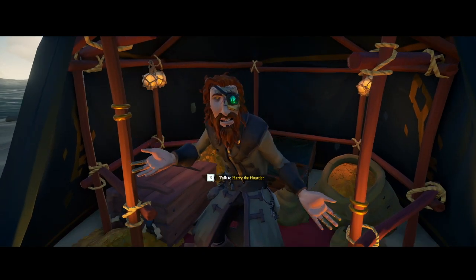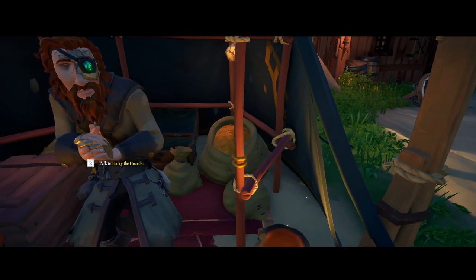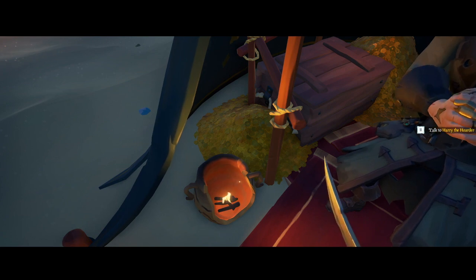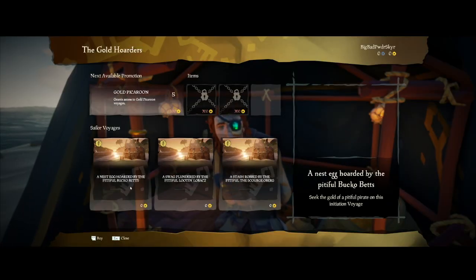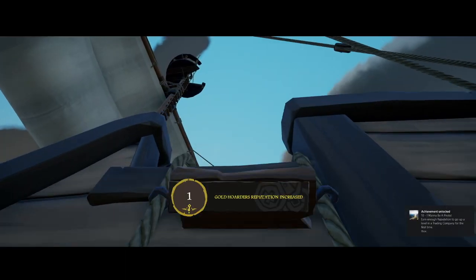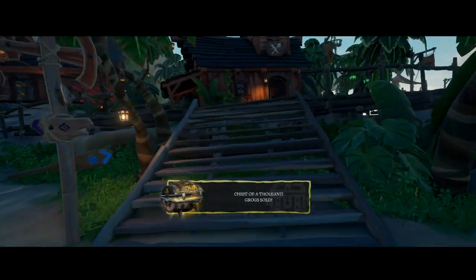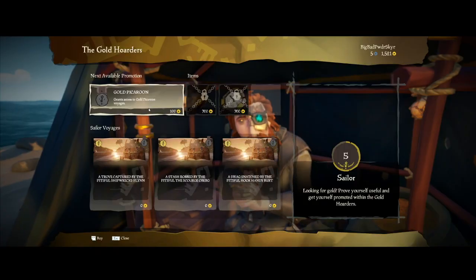In order to begin working for the Gold Hoarders, simply find a tent on the beach lit by several candles. That contains the shopkeeper and a bunch of scattered bags of gold everywhere that you desperately wish you could steal, but you can't because it's only there to make you feel bad. Talk to the shopkeeper and browse the offers. When you first start out, the offers aren't going to be great, but that's because you are brand new. Once your reputation level goes up after completing more voyages, so will the chance of getting better voyages and traveling longer distances, meaning items worth more — meaning more gold. In time, you'll become a Master Gold Hoarder.